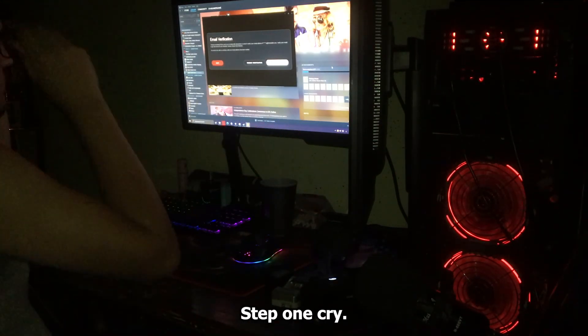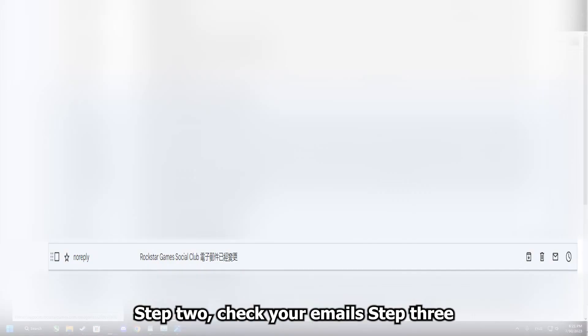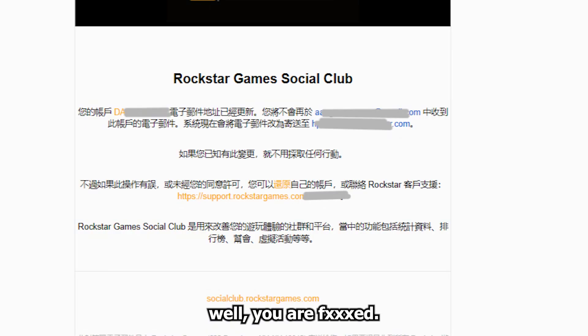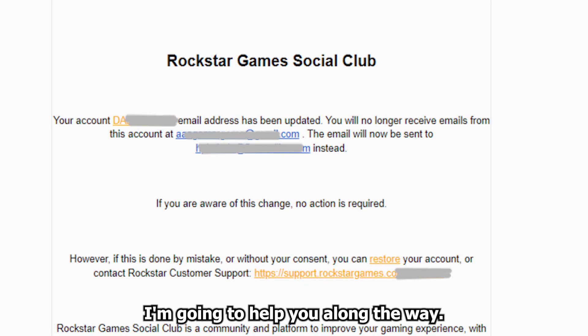Step 1: Cry. It's to prepare you mentally for what comes next. Step 2: Check your emails. Step 3: If you see this email, well you are messed. Not really — it's gonna be difficult. But don't worry, I'm gonna help you along the way.